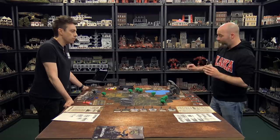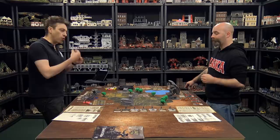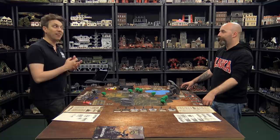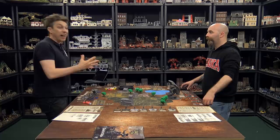Off camera, they decided who was going first by flipping a coin. Leo won and was first player, so he got to choose the map and must deploy first — which is not necessarily an advantage, because your opponent sees where you are before they deploy. On the map, each player has four hexes to deploy in.